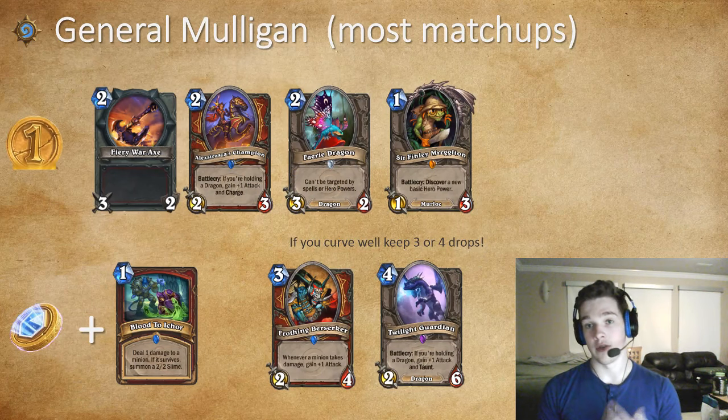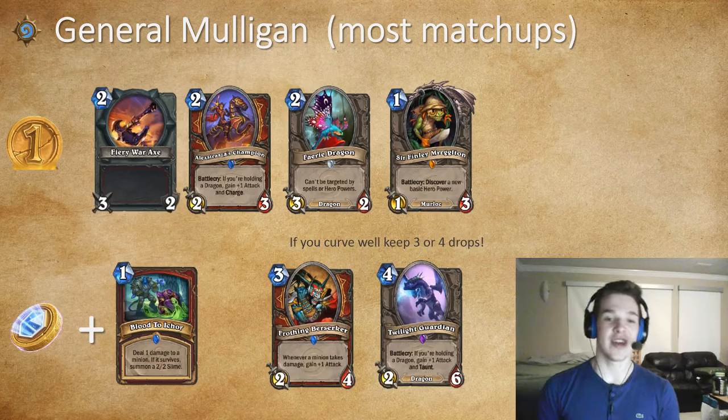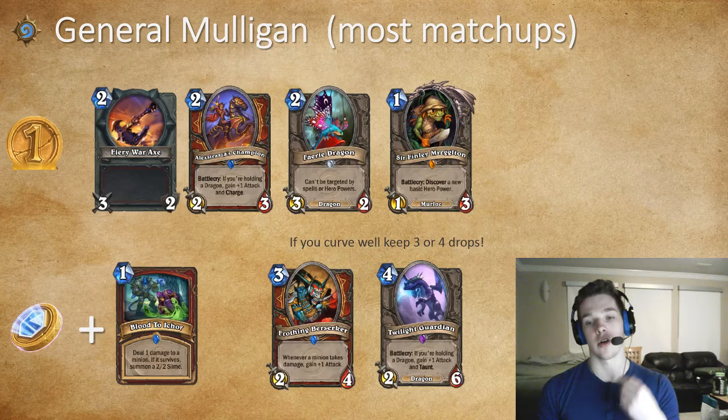Here are the general mulligans. For most matchups you want War Axe, Alex Rose's Champion, Fairy Dragon, and Finley — all four very powerful cards. On coin in most matchups you do want Bloodsail. And if your curve is looking good, I'd recommend keeping Frothing Berserker, Twilight Guardian, Corcoran Elite, and Ravaging Ghoul.